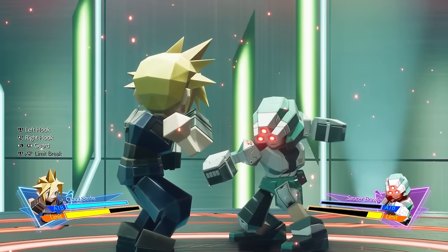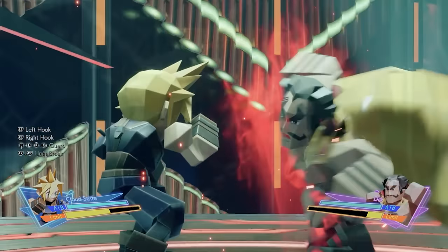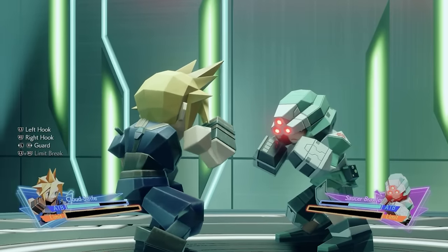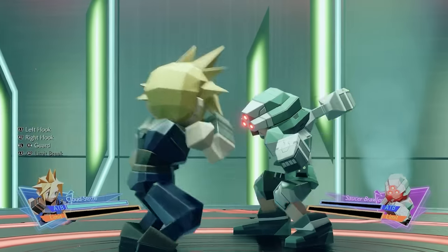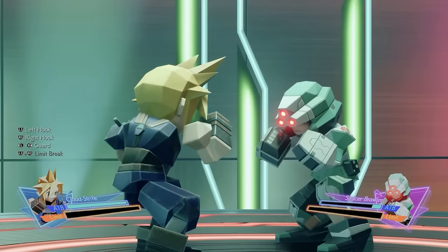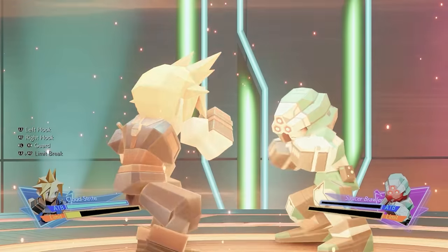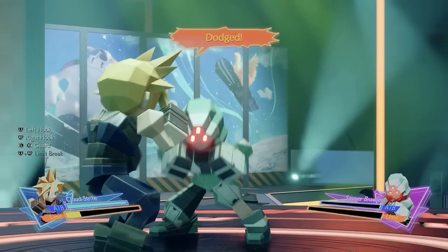Saucer Brawler will only throw left hooks and right hooks, but once you reach the final opponent, he will throw straights, hooks, and uppercuts from both hands. The trick to this minigame is learning the animation for each punch, which changes based on the opponent. But generally, straights come out fastest and uppercuts come out the slowest from all opponents.